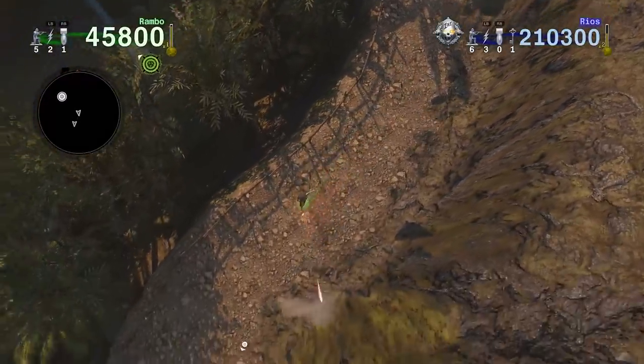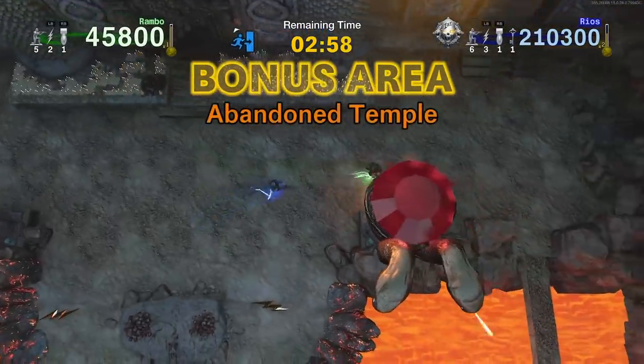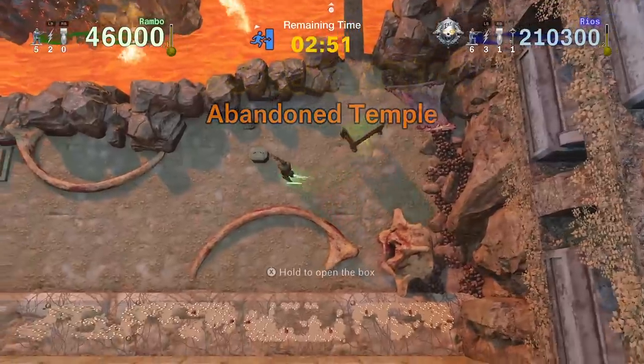Now we're going to enter the Abandoned Temple. My teammate is about to enter it — the room on the right with the skull snakes up top. I'm going to use a nuke on the bridge, which basically makes me invulnerable. I can use my shield to wipe out these elite zombies real quick.